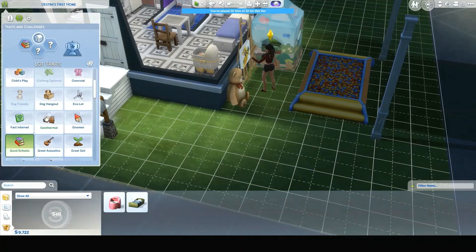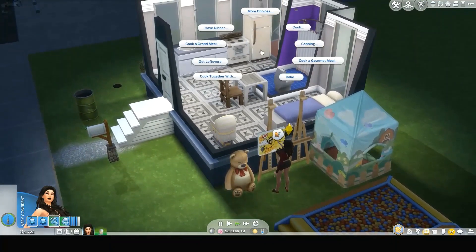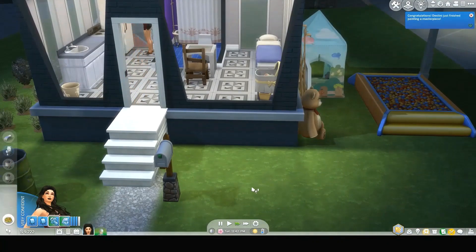Let's check her house traits — yeah I didn't set these. I'm gonna go for good schools because they have to be A students before I can age them up, and home studio. Destiny, after this go ahead and grab yourself some leftovers, then super efficient baby care, give a bounce, use the bathroom, and go on ahead and go to sleep. Oh, she's painting another masterpiece — how awesome!